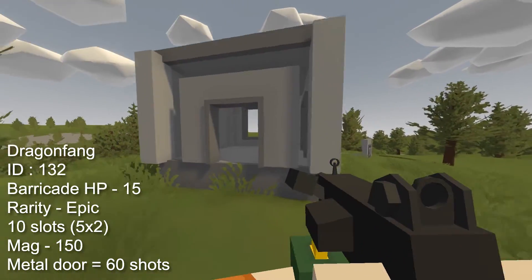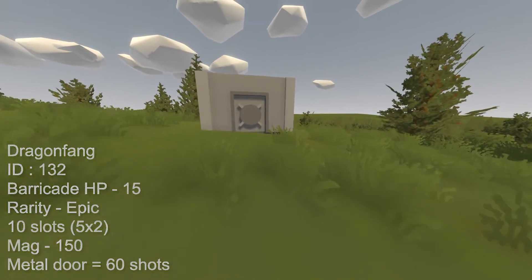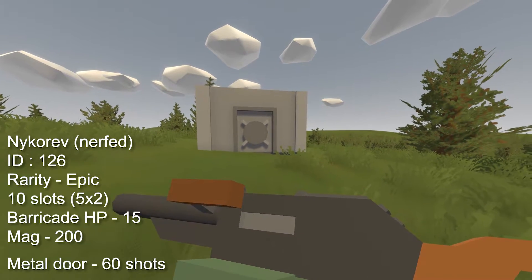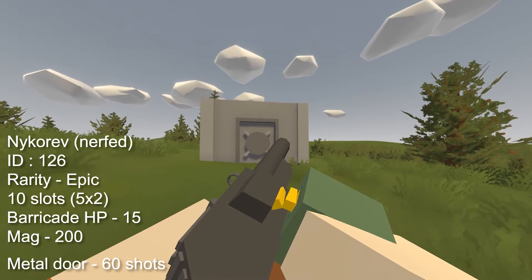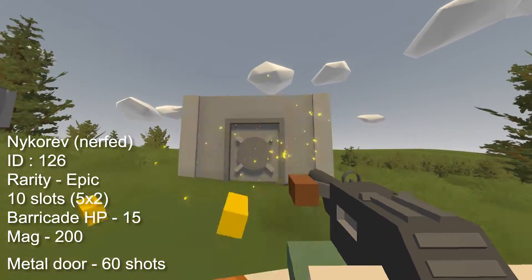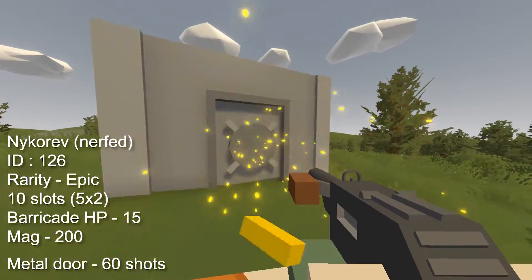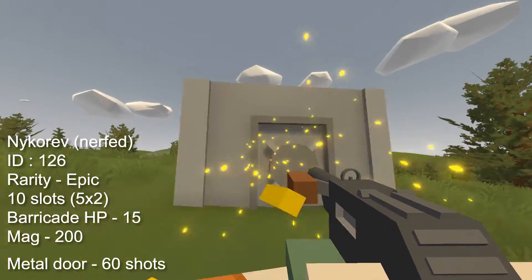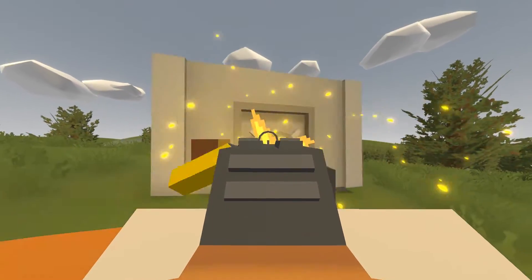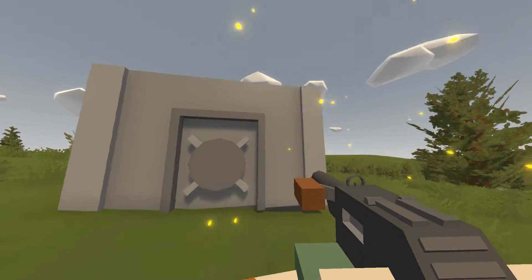It takes 60 shots to destroy a metal door, although it could take more depending on your range and accuracy. This next one is annoying as it used to be the gun of choice before the recent nerfing of raiding — the Nykarev, with an ID of 126, takes up 10 slots in your inventory. It used to do 15 damage just like the Dragon Fang, and with its 200 round mag it could chop down bases with just 60 bullets, but now it's just a bad shooter.